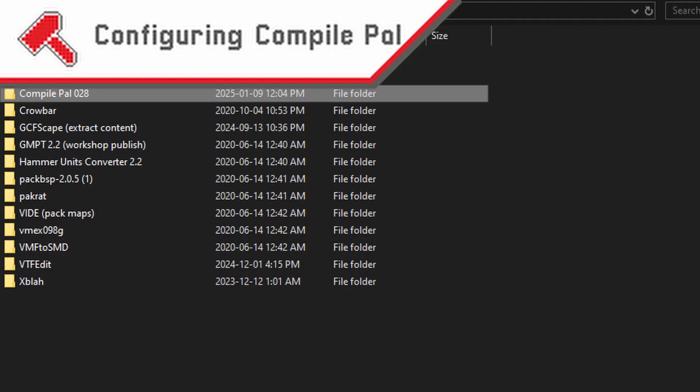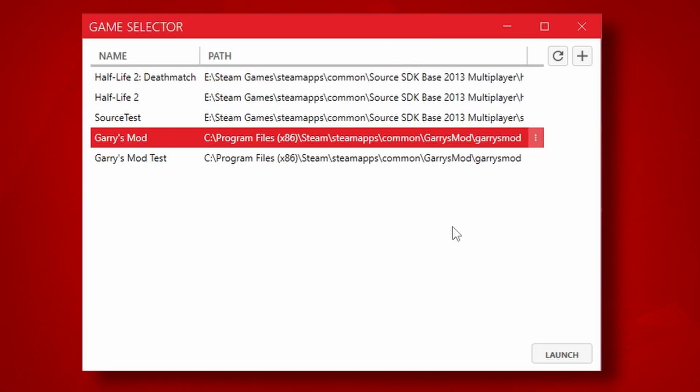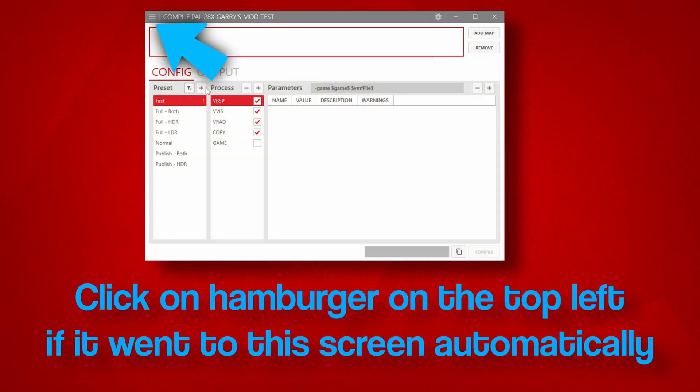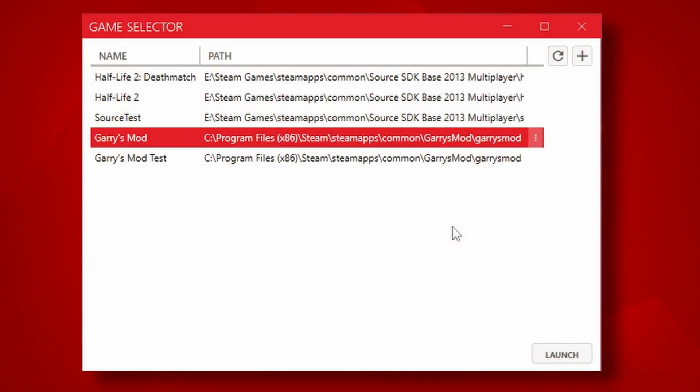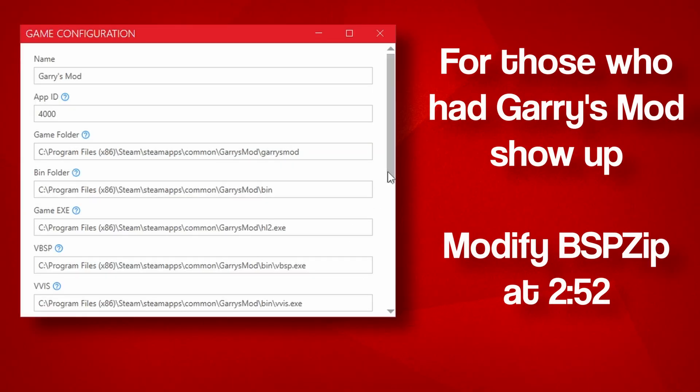We now want to open CompilePal, which should be located in the folder that you extracted in the arguably superior location that isn't your Garry's Mod or Downloads folder. Once it's opened, you should hopefully be greeted with a Garry's Mod preset that is directed to your Garry's Mod. If you do see Garry's Mod and it does direct to your Garry's Mod directory, you still need to edit some things inside the game selector. There should be three dots on the right side of the selection — click Edit, scroll all the way down to the bottom, and modify these lines with the timestamp on screen now.